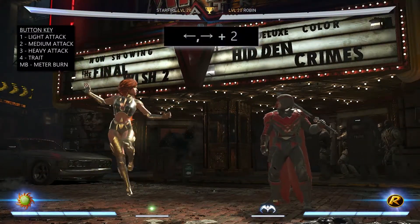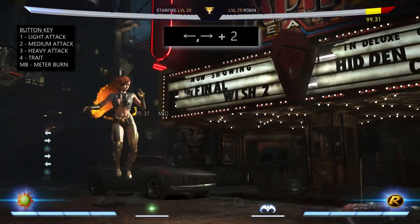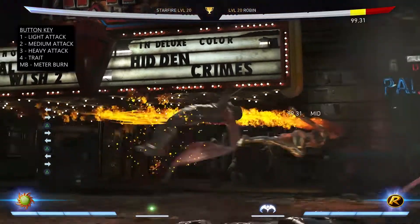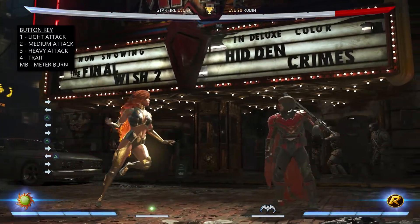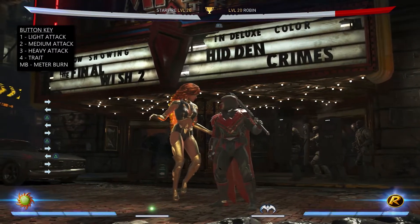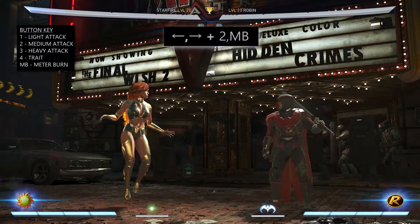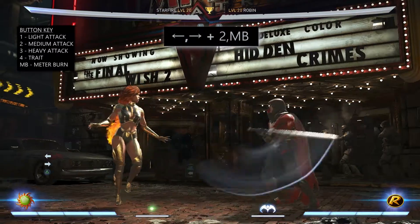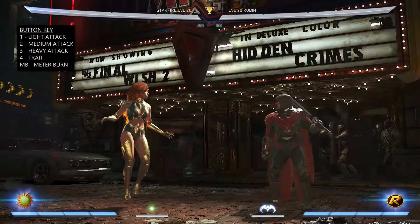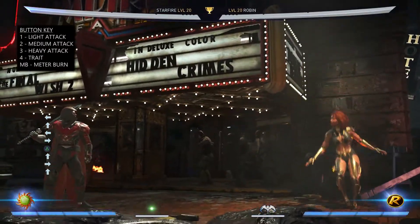Her last special move is the Tamaranean Charge which is done by pressing back, forward 2. A move that travels quite far distance. However, if an opponent should block it, it is really unsafe, so use this after you've hit confirmed with combos. You can also meter burn this ability and doing so will make the move at least safe. To do this you press back, forward 2 then meter burn. You can also perform this while airborne, and this applies to the meter burn version as well.